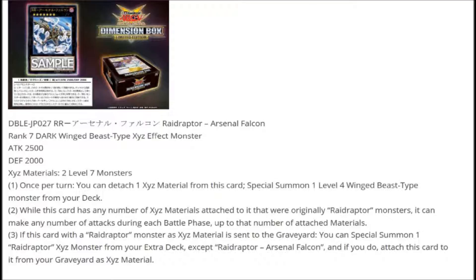One of the effects is actually quite good in Harpy Ladies, which I think is really sweet. The first effect is: once per turn, you can detach one Xyz material from this card to special summon one level 4 winged beast type monster from your deck. This is great in Harpy Ladies because with Harpy Channeler and Harpy's Pet Dragon you can make this card, and then special summon a level 4 winged beast — which Harpy Ladies are — from your deck.